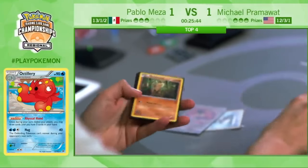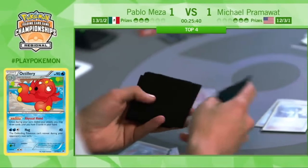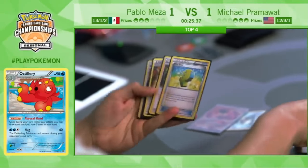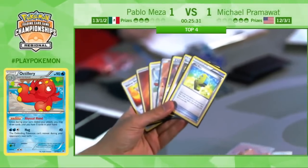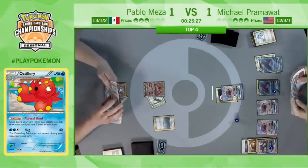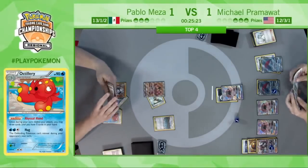There is a Sycamore — I was about to say I didn't see any energy. Let's see what's in these top seven. There's a Max Elixir and a Strong Energy — that's definitely a good start to what Pablo needs to try to come back from this game. Does he have another Buzzwole in hand? He does. The Max Elixir isn't doing too much right now, but with that Buzzwole that will change things.